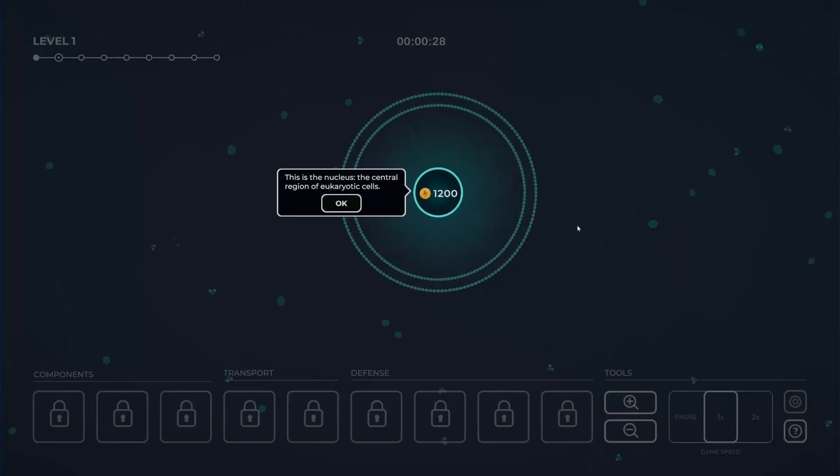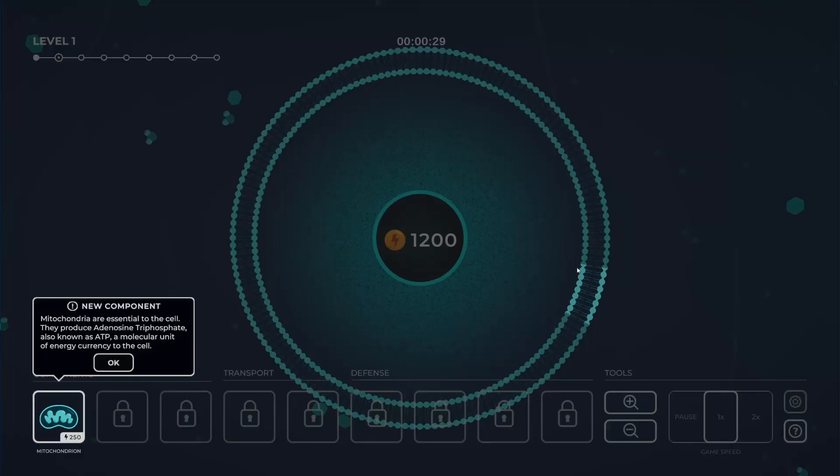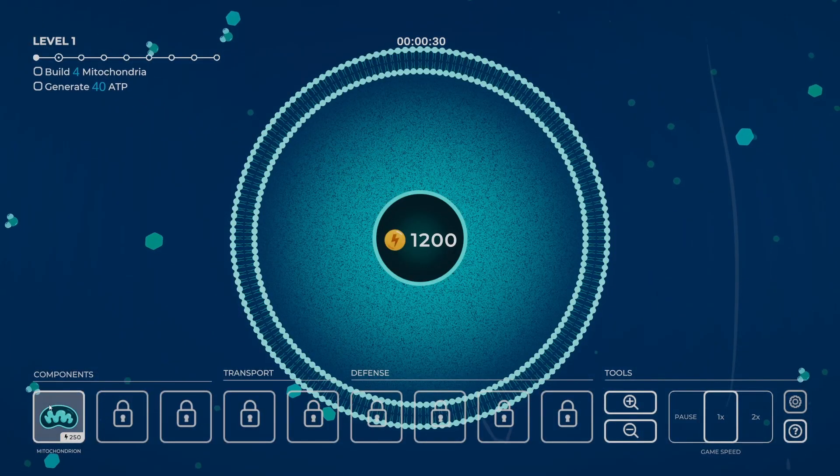Let's get your cells started. Okay, this is the nucleus — the central region of the eukaryotic cell. So we get a new component: a mitochondria. They're essential to the cell, they're also the powerhouse of the cell — they produce adenosine triphosphate, also known as ATP. It's also the name of the tennis store. It's a molecular unit of energy currency to the cell. How much ATP your cell has is displayed in the nucleus. ATP is used to make the components your cell needs — don't want to run out of ATP or your cell will die.